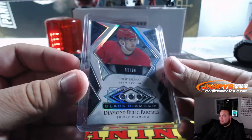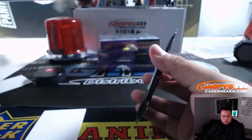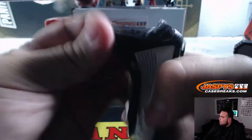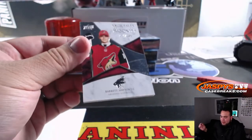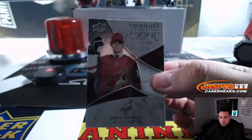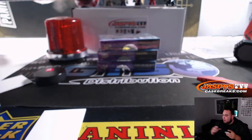I must say the diamond cards look so much nicer this year — nice one right there. And the exquisite pack is Barrett Hayton — Exquisite Rookie Collection — that's round-a-number block spot four, going to Brian Blutso.